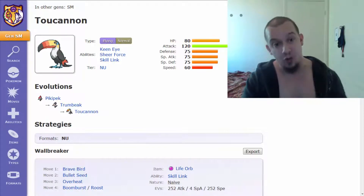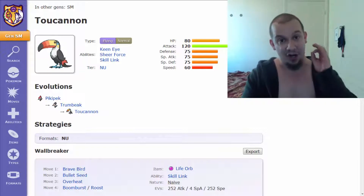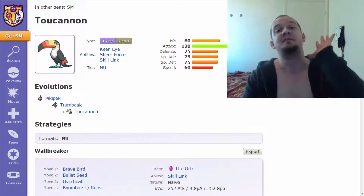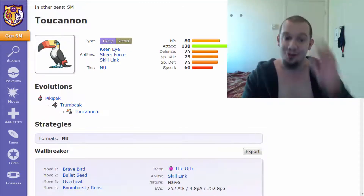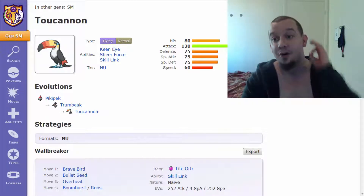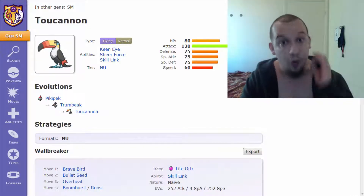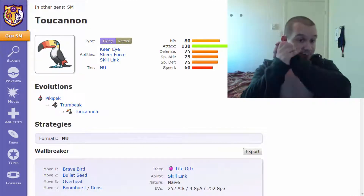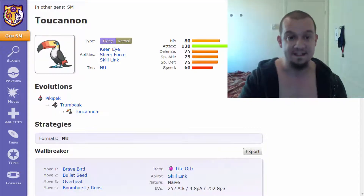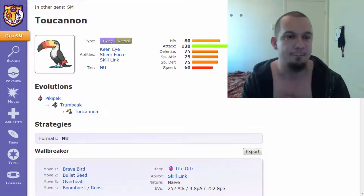Last but not least, we have Skill Link. What this ability does is turn multi-hit moves into a guaranteed 100% chance to hit five times. You guys may be familiar with the Pokemon that made this ability completely famous and somewhat broken — I'm talking about none other than Cloyster. So overall, this Pokemon does have great abilities to make use of, just a kind of limited move pool, but let's make this bad boy work.